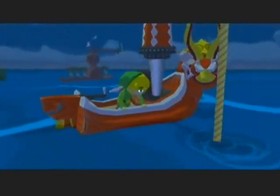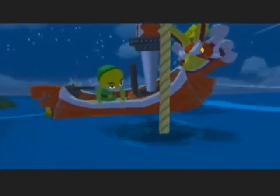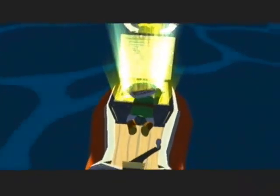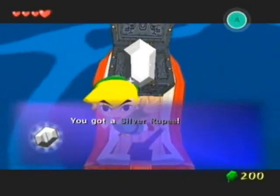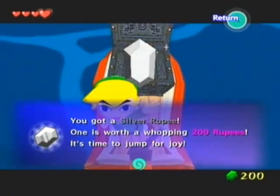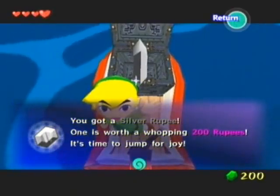Here we go — we got it! Let's see what we got. Look at those guys in the background — the little submarine guys, the Oompa Loompas. They're still watching us, watching them dig up our very first treasure. It's like watching your kid take his first steps. And what is it? It's a silver rupee! One is worth a whopping 200 rupees. It's time to jump for joy.